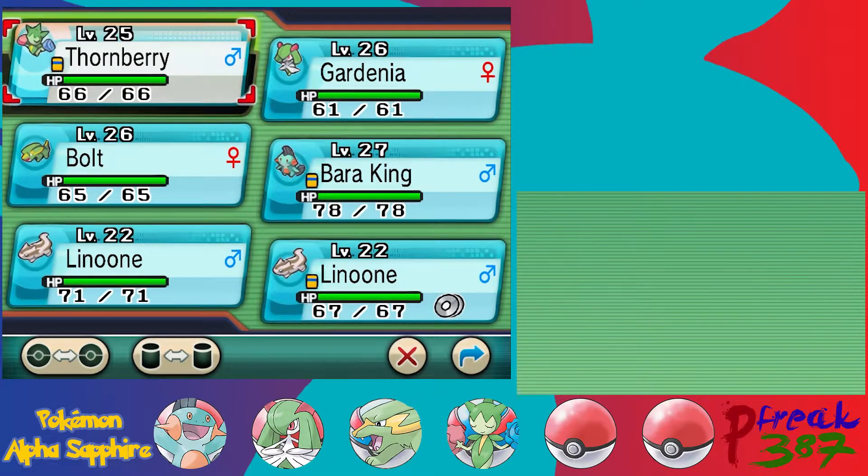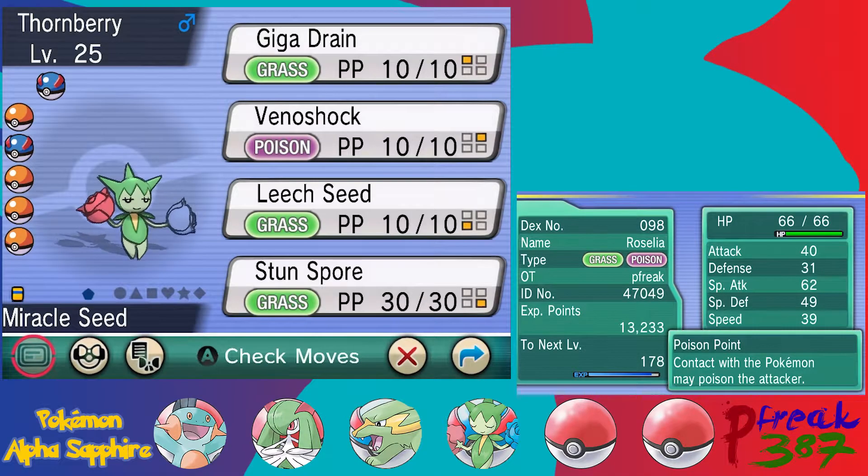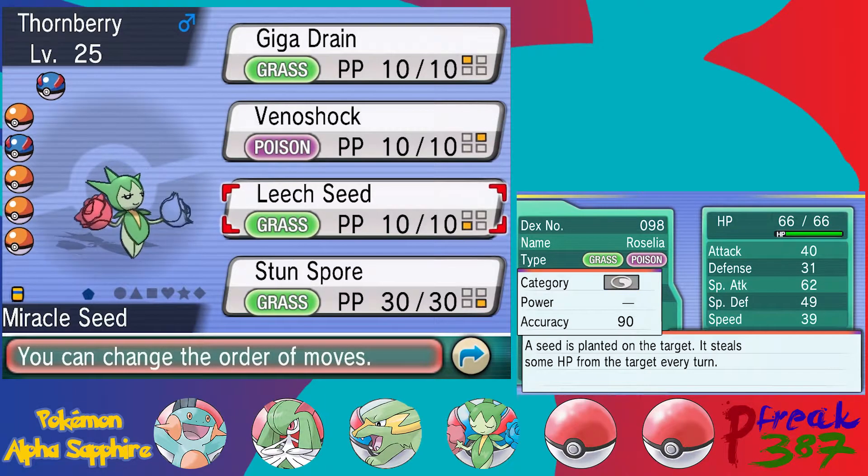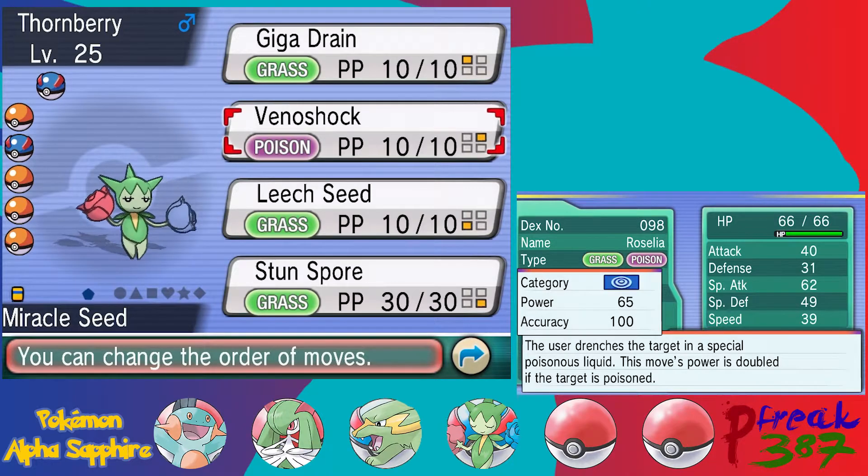Along the way we got our fourth party member in Thornberry. I did say off screen that I would go level it up and also figure out when I wanted to actually properly evolve Thornberry. We also helped some other couple get through the Rustturf Tunnel. The moves we're actually going to be giving Thornberry are mostly TMs we're going to be getting later on in the game — those are the moves we'll permanently keep on Thornberry. I did level it up to level 25 because at level 25 Thornberry actually learns Giga Drain.